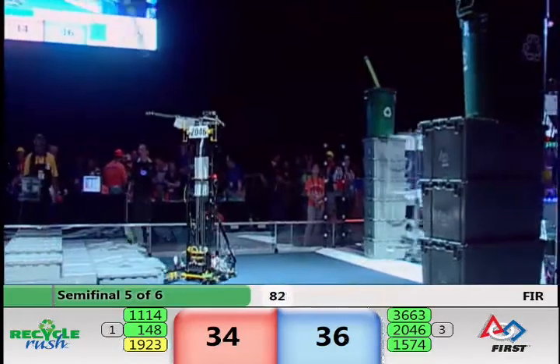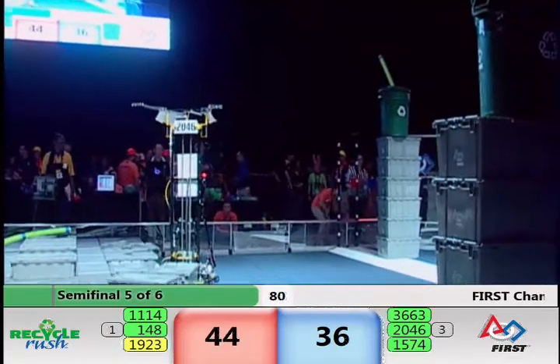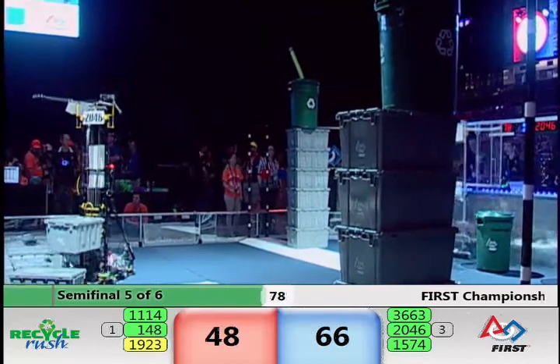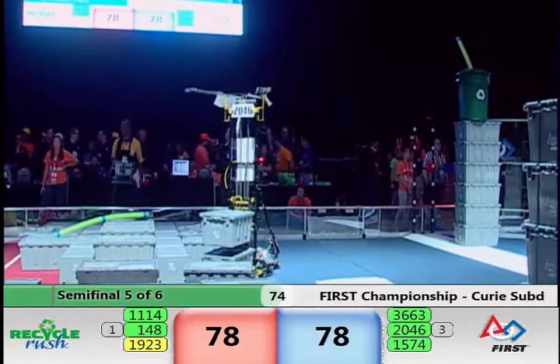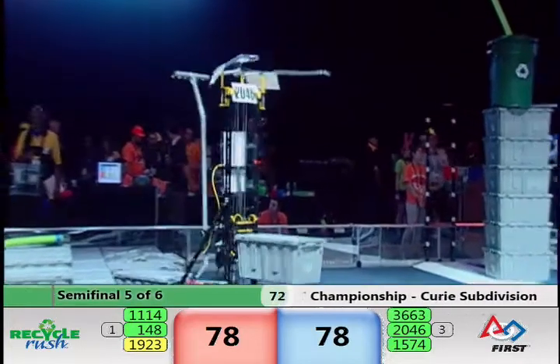That'll put the Blue Alliance out in front now. Symbotics completes a six stack, stacks it up high, caps it off with a full recycle container. We're tied up, 78-all.